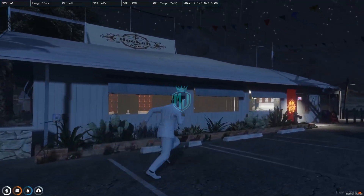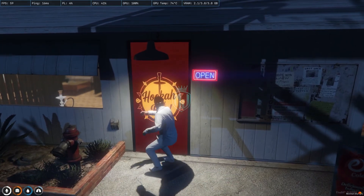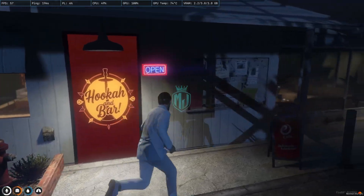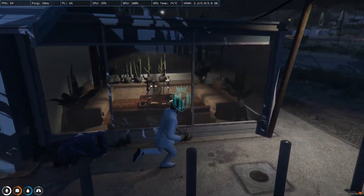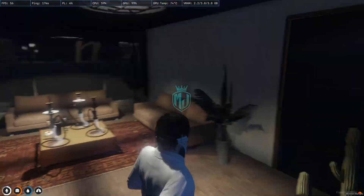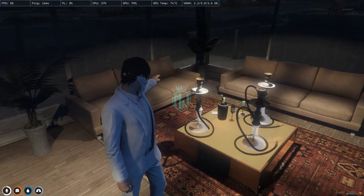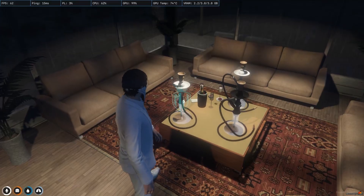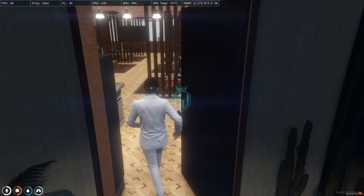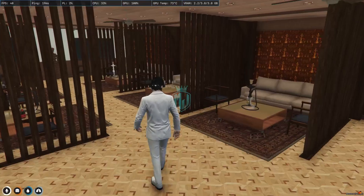Let's go inside and check the entry. This is the entry gate right there. You will get to see some sitting area with hookah setups and ropes properly set up. Let's go inside — here is the main MLO.